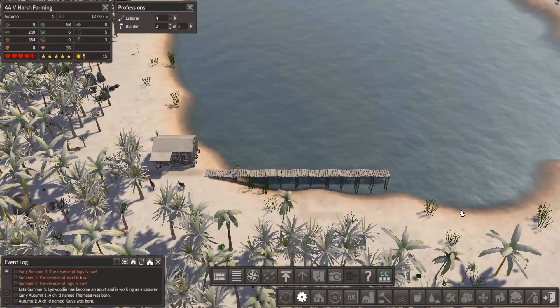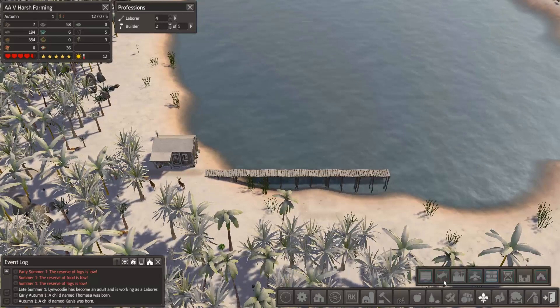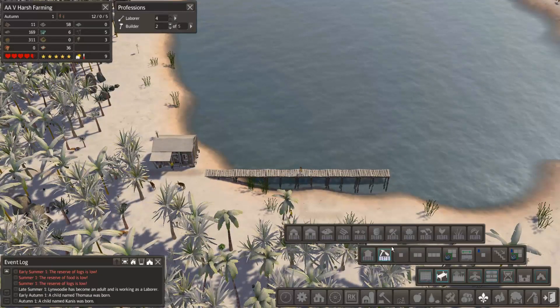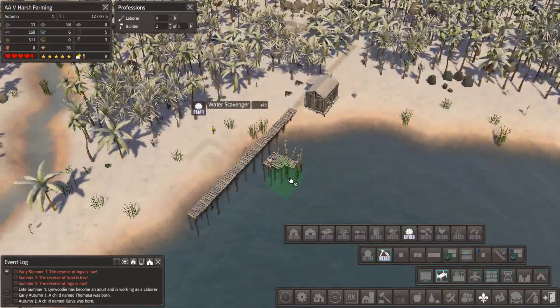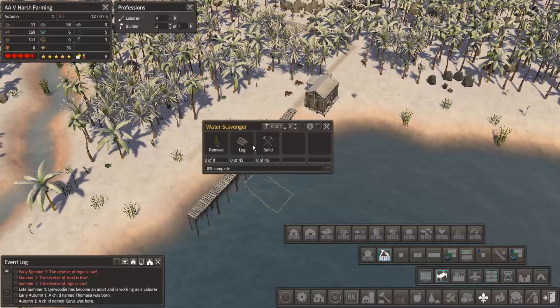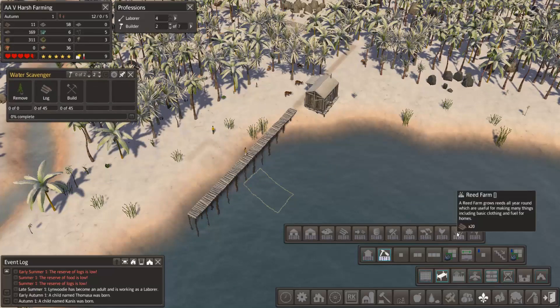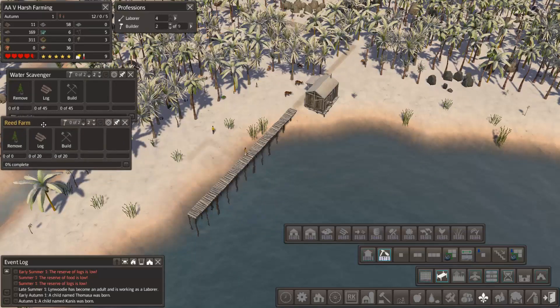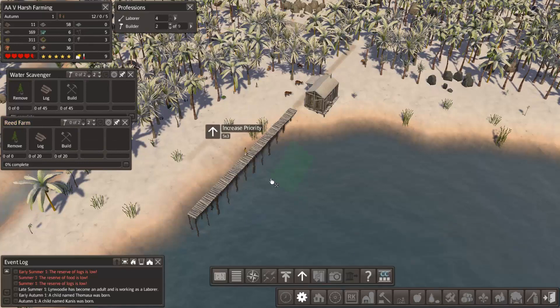At least everyone is into shelter now. The barn is started, so the next thing I want to bring in — I'm going to put in our water scavenger there, and our reed farm right next to it. I do want them to do the scavenger first, but the barn before that.